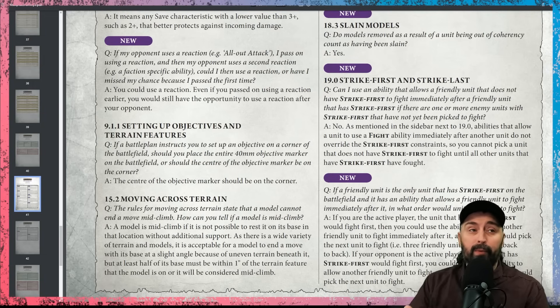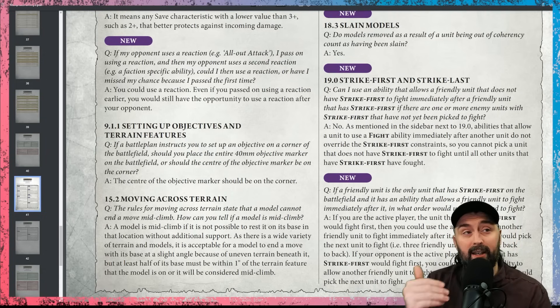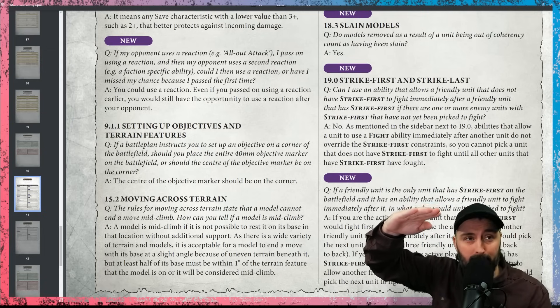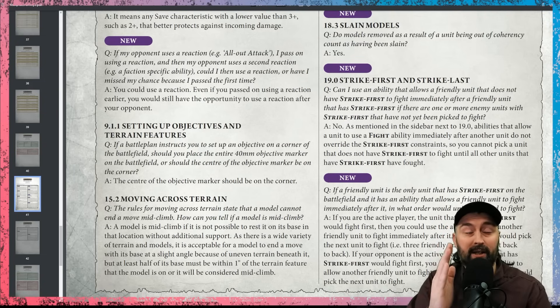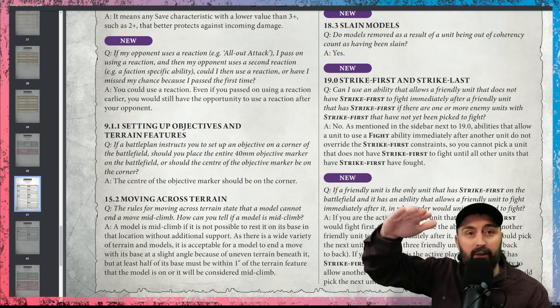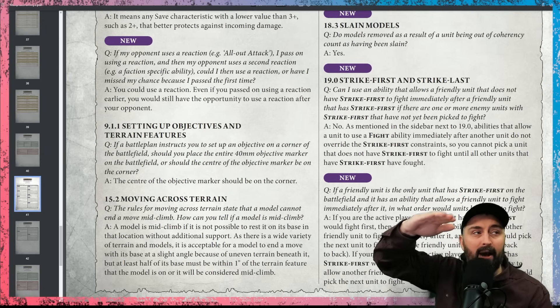They've introduced a new step: strike first, then fight immediately after, which does not go into the alternating activations. Instead it becomes a nebulous non-space where you fight immediately after but it doesn't count as an additional activation. If you're the active player, you strike with your strike first unit, then the immediately-after unit enters this nebulous space, and then you go down to the strike medium step where you as the active player get to activate next — giving you three activations in a row.